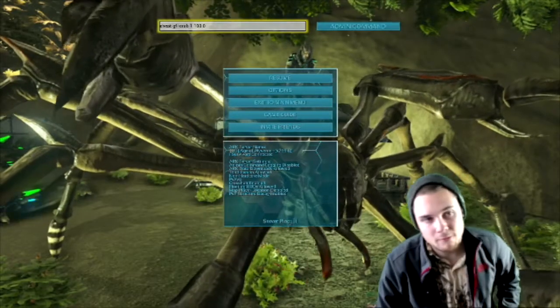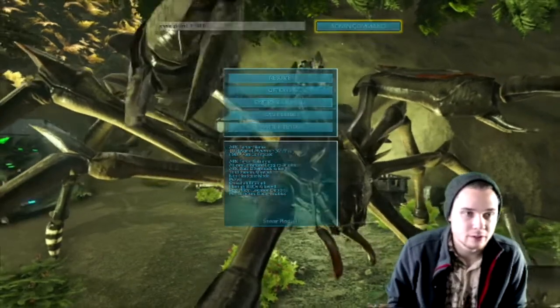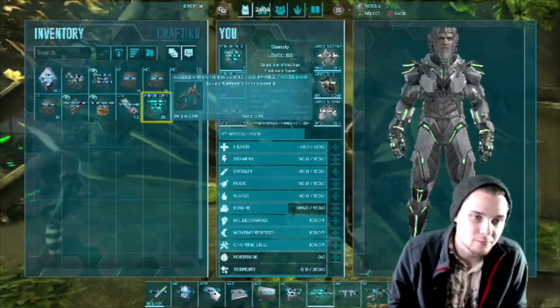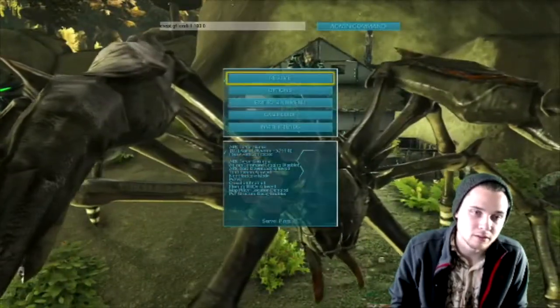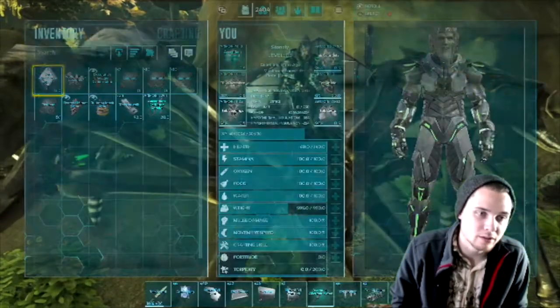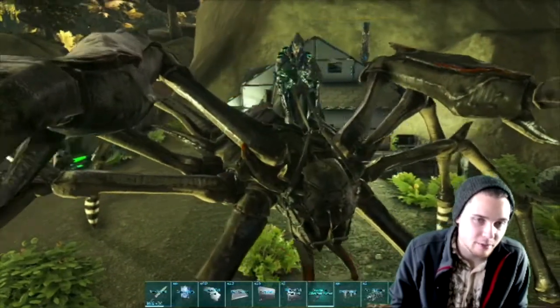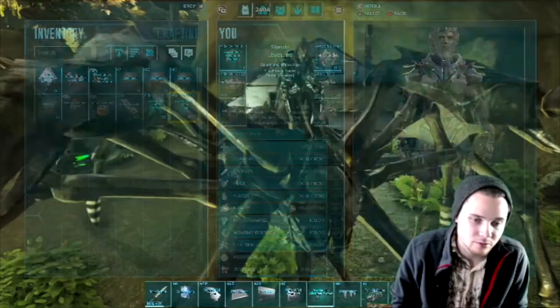We want the item itself. There it is — it doesn't say it was added, but let's see if it is. Yep, right here. He already has one on him, and I'll show you guys my inventory — there's one in there right now. I activated the command again, so you can see there's two. It works.